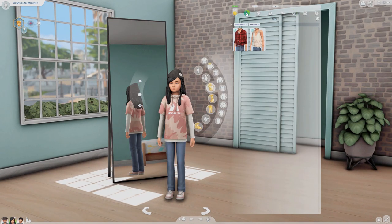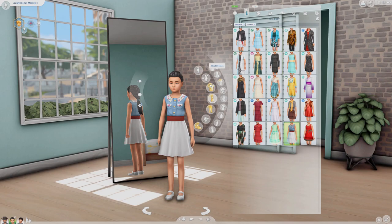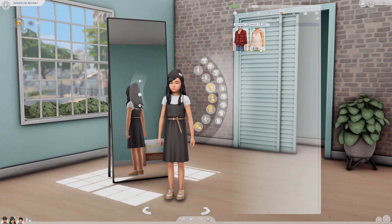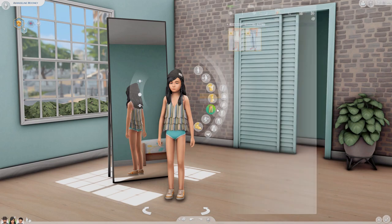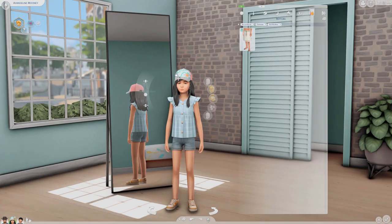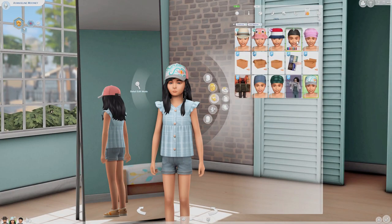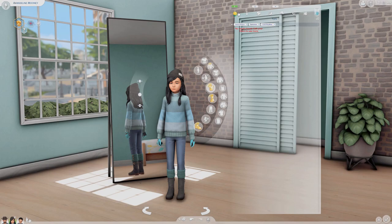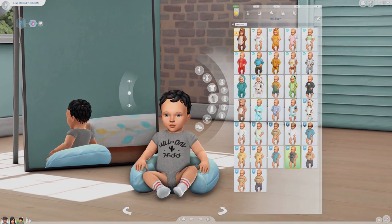This is Ava — she does just get a new shirt for one or two of her outfits. It's really cute, very frilly — it's this little tank top. And then Levi the little infant does get a new onesie, I think it's for his pajamas. So there wasn't really too much to look at for them specifically, but I definitely wanted to take a look before getting out of Create-a-Sim.